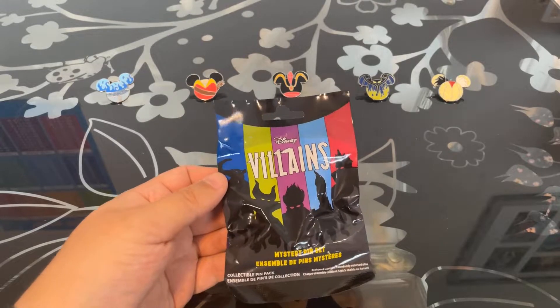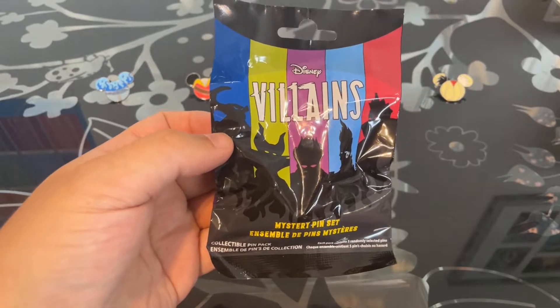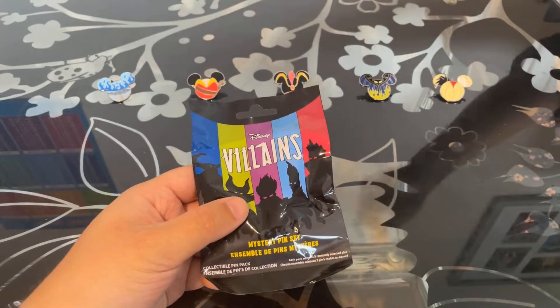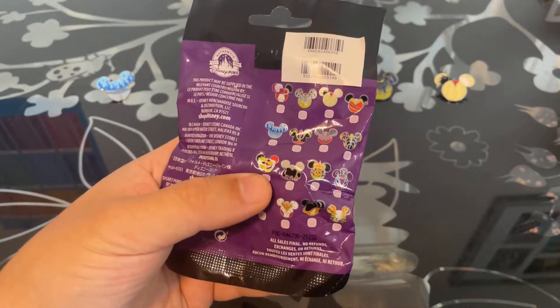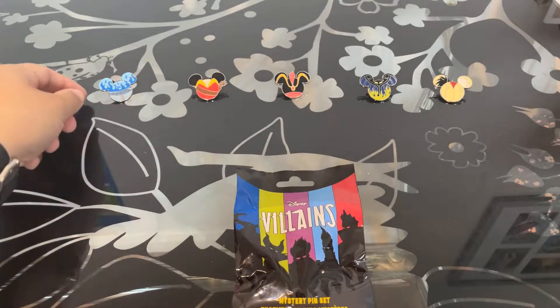Hi everyone, welcome back to the channel. We've got another pin unboxing for you today. It's the Mystery Pins, part two of the Villains. Here with me today is Ollie, and I've got Tony and Finn joining us on this one. So as I say, it's part two of the Villains Pins. We're going to get more of these as well — we want to get the whole set. But just a reminder, these are the ones we got last time.